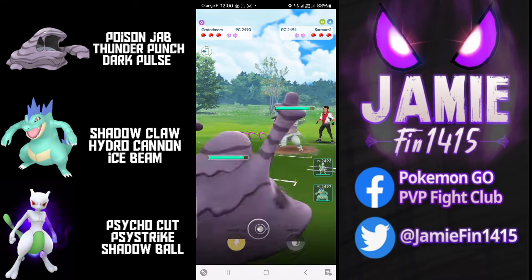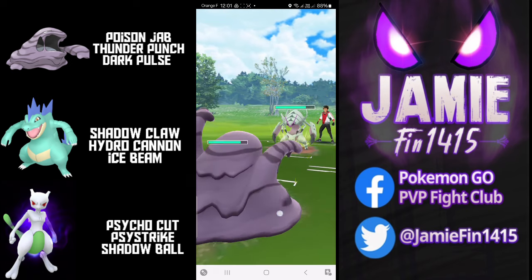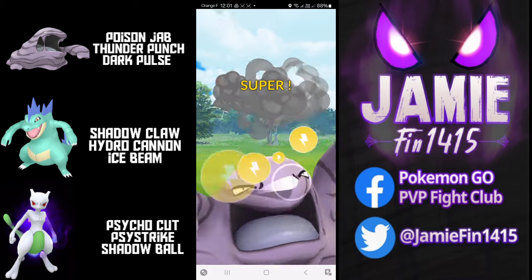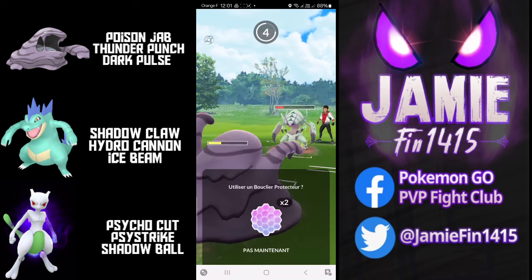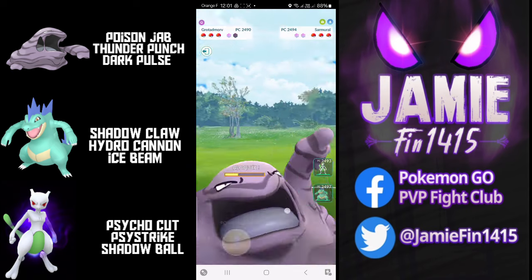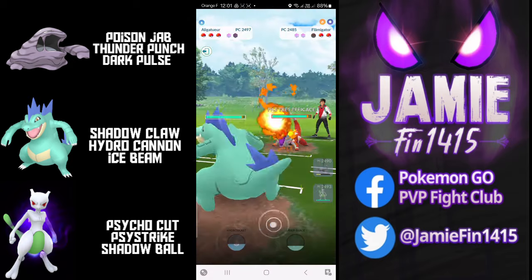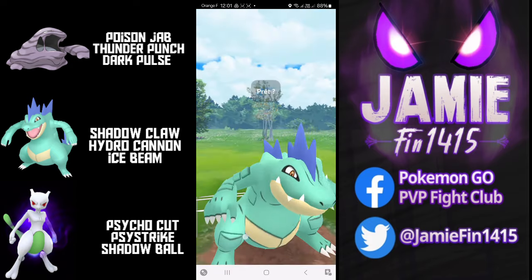In the next battle, we see Kanto Muk picking up a nice lead against Gliscor. The opponent fires off the Liquidation — thankfully no debuff. Loex farms up, fires off the Thunder Punch — won't be lethal but does a lot of super effective damage, getting Gliscor into the red. We then see Loex make his first mistake in the video, playing to the CMP tie. I think if Loex was wanting to shield in this situation, we should have just shielded once and committed to the Poison Jab farm down. However, we've already seen that Loex has all the skills to pay the bills — let's see if he pulls this one off.